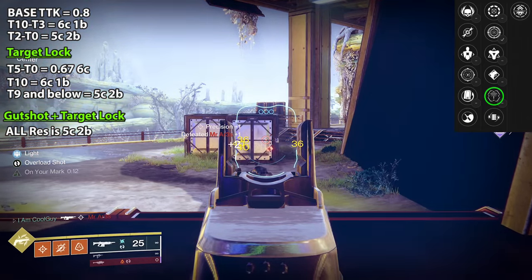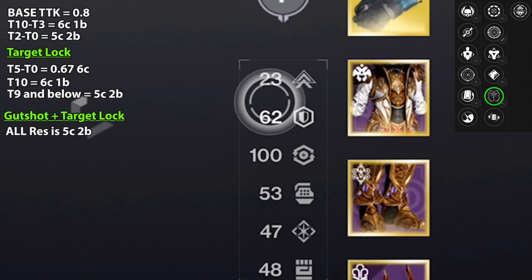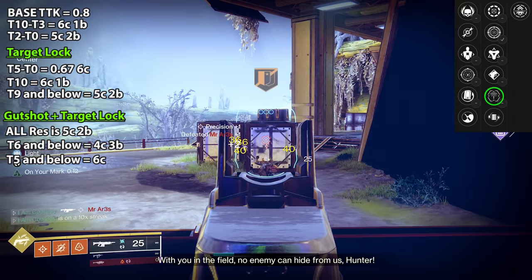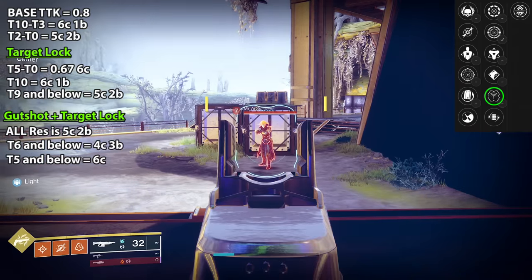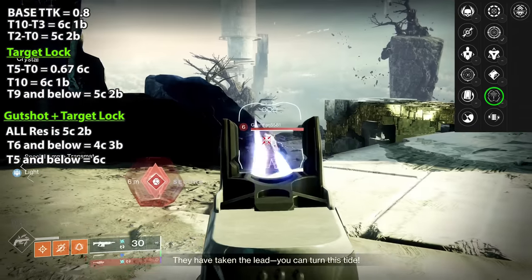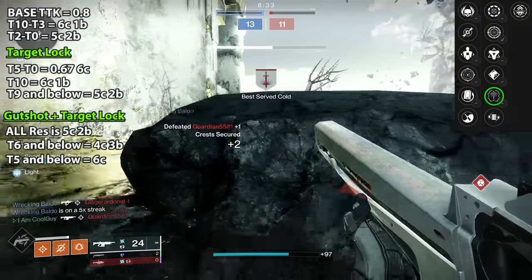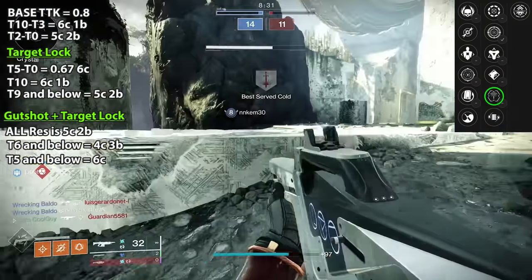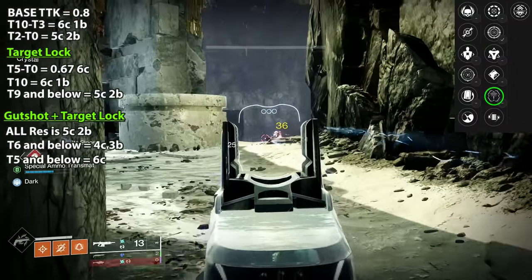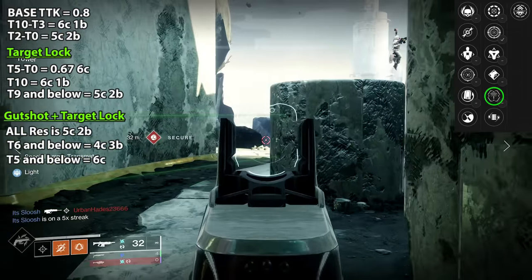It still downs 5 resilience and below with 6 straight crits. But Gut Shot Straight Target Lock is going to down every resilience — 5-crit, 2-body, even tier 10. No matter what: 5-crit, 2-body. But it goes even further — the next threshold is tier 6. If your opponent's resilience is tier 6 and below, you can 3-body, 4-crit for a 0.8. And it's even going to be possible at tier 1 or tier 2 resilience to 4-body, 3-crit. This roll — at 5-crit, 2-bodies anything; tier 6 and below, at 4-crit, 3-bodies; tier 5 and below, at 5 crits. It's a powerful roll.